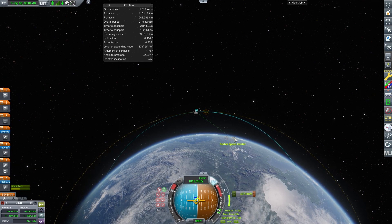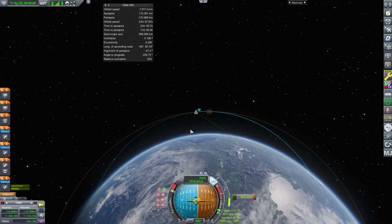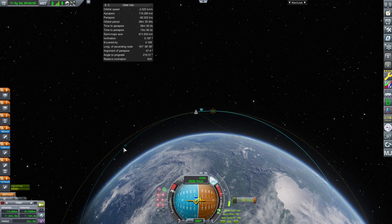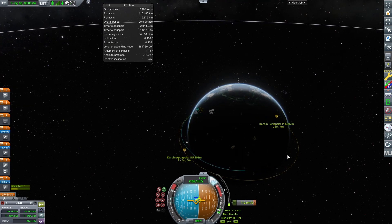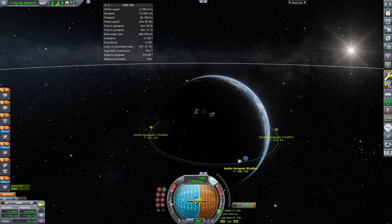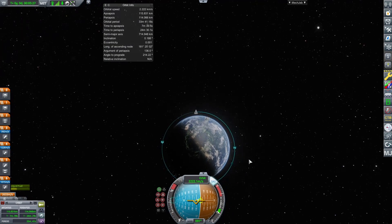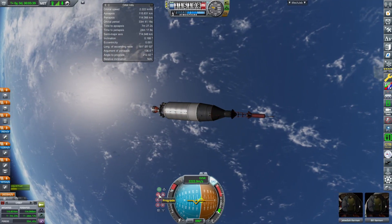When we took off, we were going up, but you need to think of it as going out from the planet. If we kept going straight up, we'd have no sideways velocity and would just come back down. So we need to introduce horizontal velocity — you can't just have vertical, so you make a curve. At the top of that curve you ignite your engine again, continuing that curve until it goes around the planet and above the atmosphere. Once your apoapsis and periapsis are over 100,000 meters, you have a stable orbit over Kerbin.